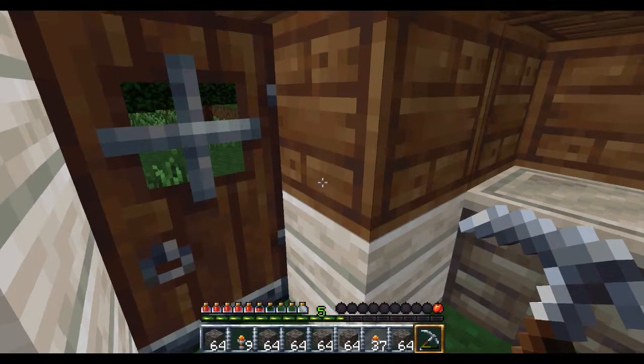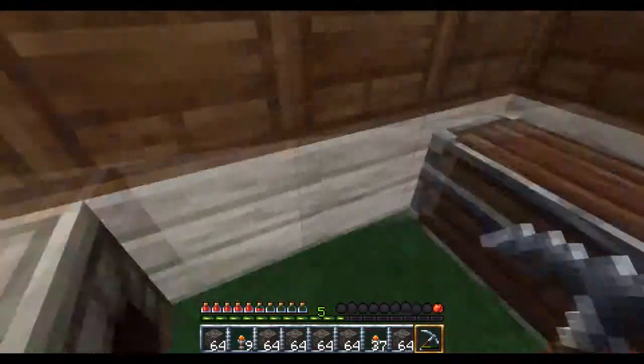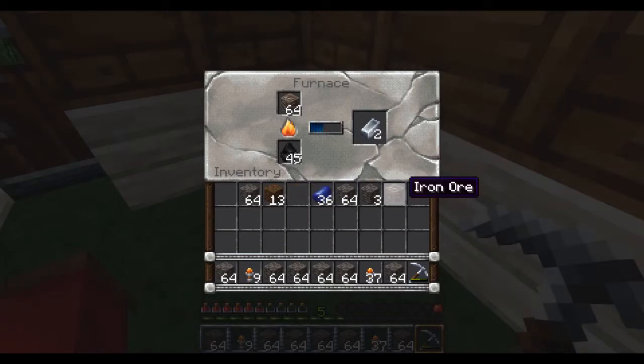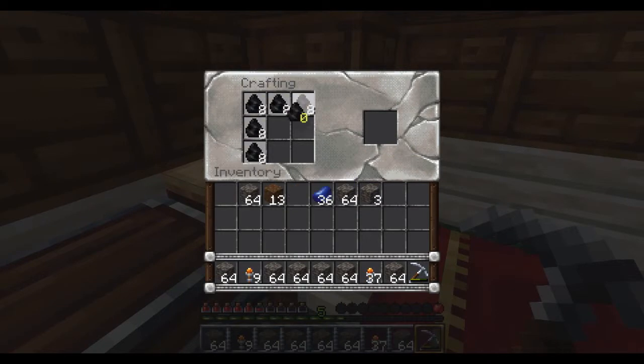Okay guys, so we're back up top. Yeah, we're back up top. We're gonna begin smelting our iron ore. Put the coal in there. Just gonna wait for this one iron ore to smelt. And then we will put that in there. I'm just gonna leave eight in there. And turn the rest into blocks.